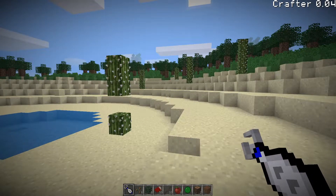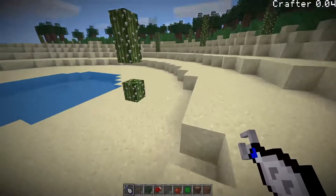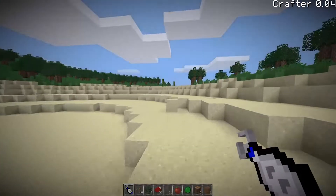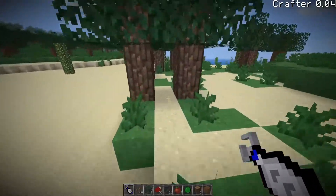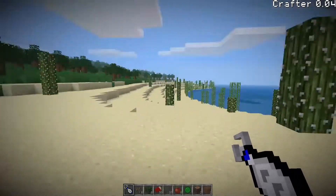I actually really like how the gravity gun texture came out. It looks kind of like the Portal gun, but something about it just screams gravity gun. I was just messing around in GIMP and this is just kind of what happened.